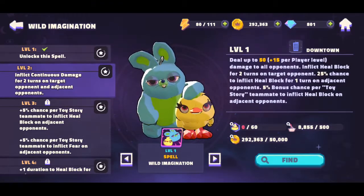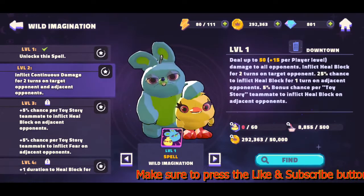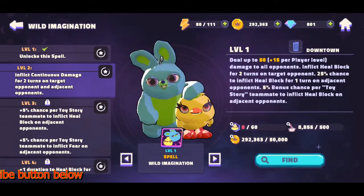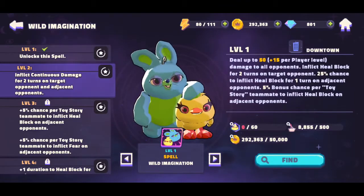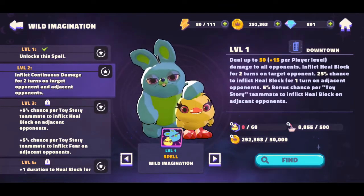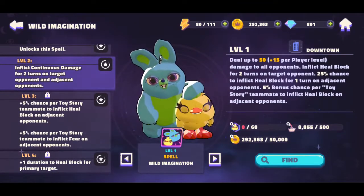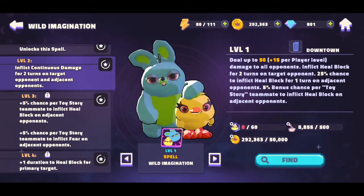You also get a 5% bonus chance per Toy Story teammate to inflict a health block on an adjacent opponent — so if you have more Toy Story teammates your percentages go up, which is interesting. At level two it inflicts continuous effects for two turns on the target and adjacent opponents. There's also a 5% chance per Toy Story teammate to inflict fear on adjacent opponents.